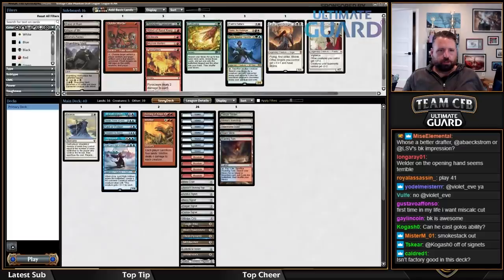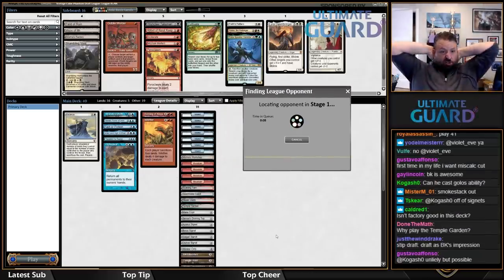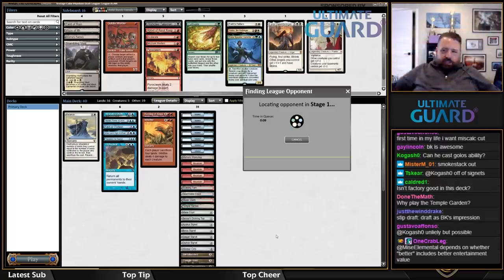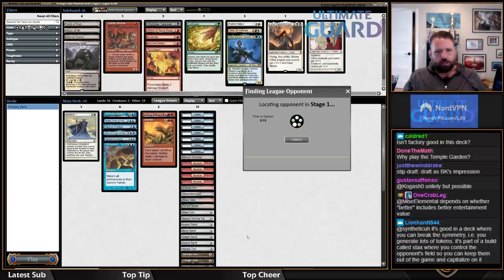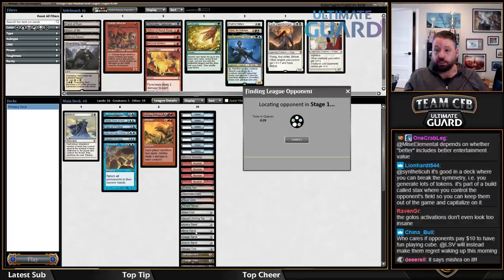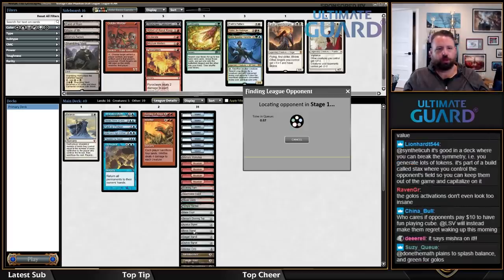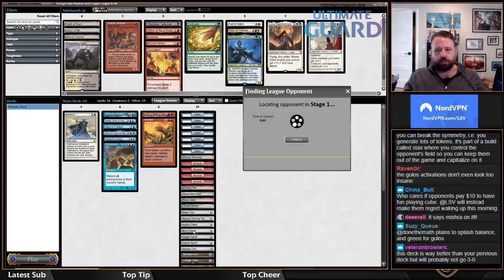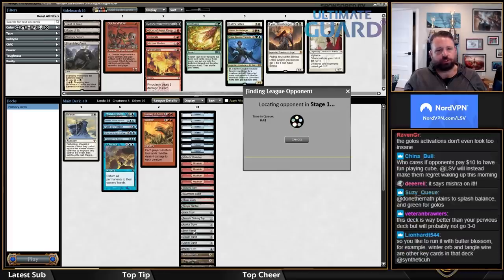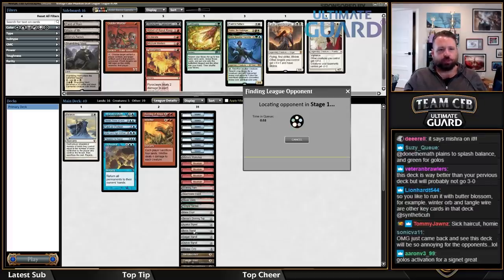I don't think Mishra's Factory is good in this deck — what is it doing that's particularly special? The fact that it counts as an artifact in play doesn't actually do anything. I guess it buffs Urza's Golem token, but that's about it. Why play Temple Garden? Because I want one more white land and it's also a green land for Golos. Balance is such a good card that I don't mind playing slightly above the number of white sources I'd normally want because of how good Balance is.